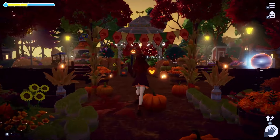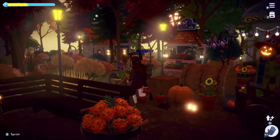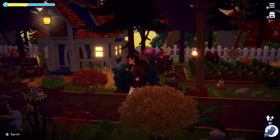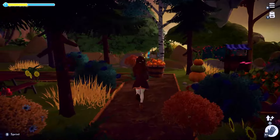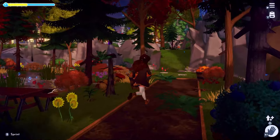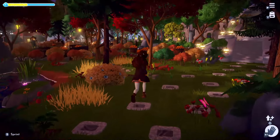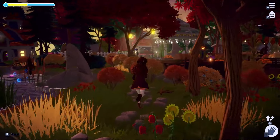I'll just run around each build at sunset and at nighttime so you can get a feel of how the lighting changes. I really love the market at sunset as well as Goofy's area at sunset, but the fairy blossom at night just completely blows me away and it just feels very magical.